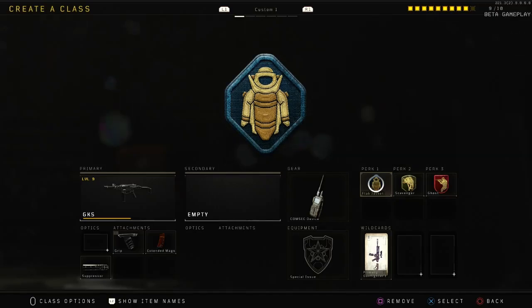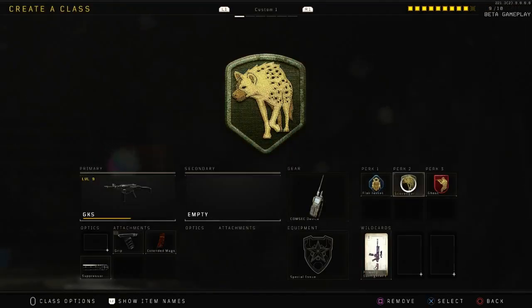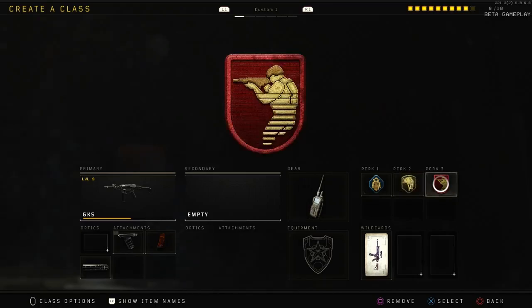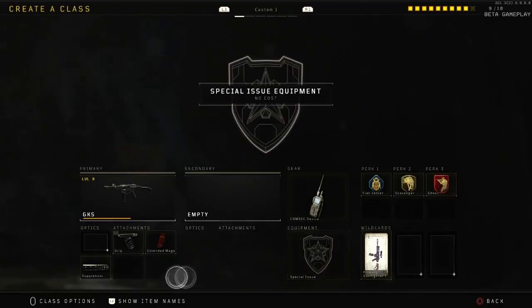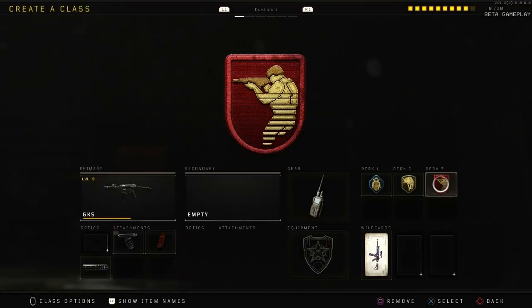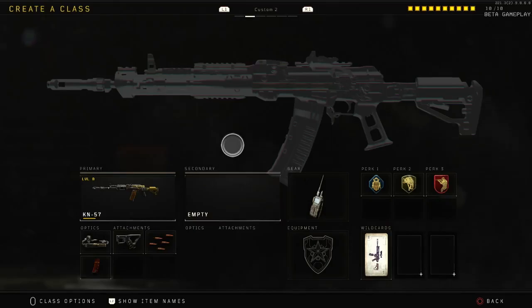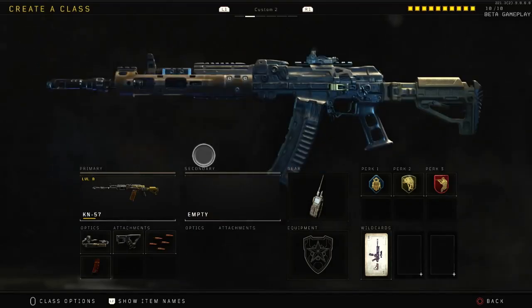For perks we have Flat Jacket, Scavenger, and Ghost. Flat Jacket is for grenades, though not many people run nades so you can maybe swap it out for Cold-Blooded or Tactical Mask. Scavenger replenishes ammo when you're going on long streaks. Ghost keeps you off the mini map. You can use this with suppressor or take suppressor off — they kind of overlap — but I use suppressor just to stay off the mini map all the time.